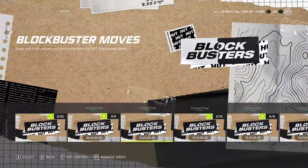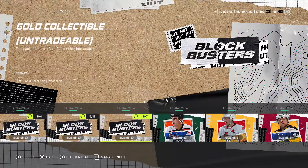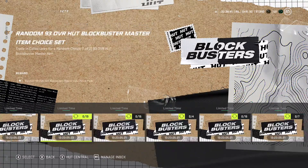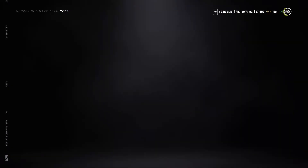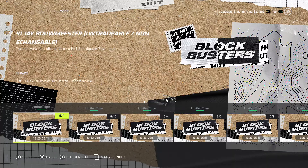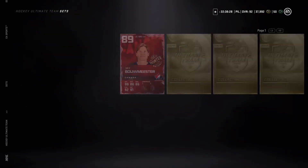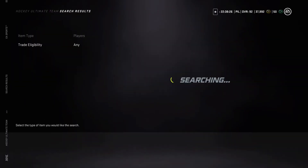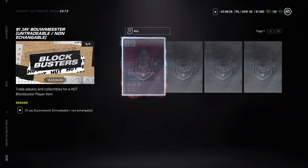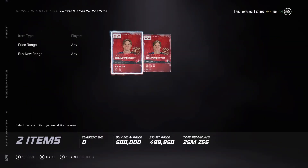Let's look at those other sets — there are gold collectible blockbuster trade-ins. The 91 Jay Bouwmeester upgrade set — you put in an 89 Jay Bouwmeester and three gold collectibles to upgrade to the 91. His price just went up, probably not worth it. He has one spark, two workhorse. Also just put in base Jordie and seven gold collectibles.